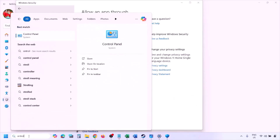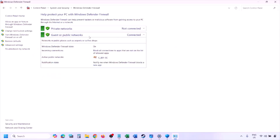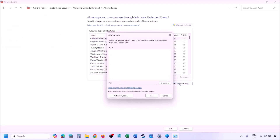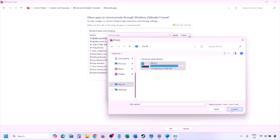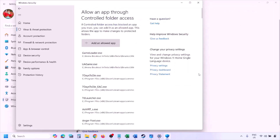You can do the same in the Firewall. Type Control Panel in the Windows search box, go to System and Security, then Windows Defender Firewall. Click Allow an app or feature through Windows Defender Firewall, click Change Settings, click Allow Another App, click Browse, go to the game installation folder, select the game exe file, click Open, then click Add, and click OK. Then launch the game and check.